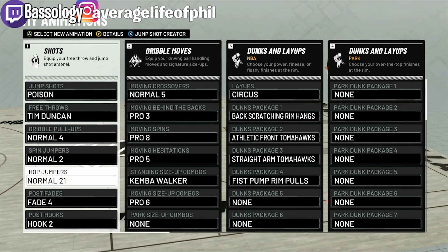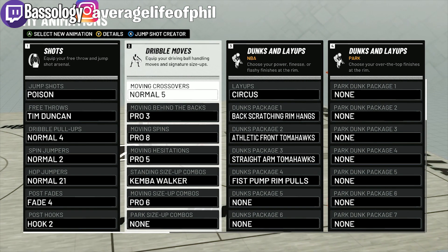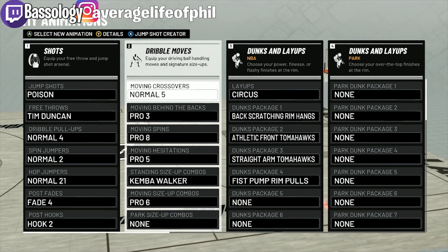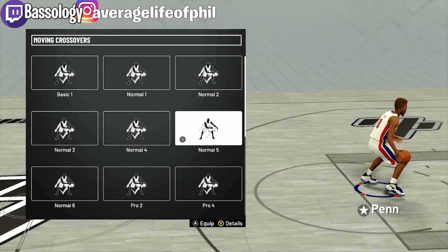Both bases are set to release eight, free throw is Tim Duncan, dribble pull-up is everybody two, spin jumpers normal two, hop jumpers 21. I don't fade. For moving crossover I recently switched to normal five — I felt like this one fit me a little bit better. If you're a slasher, I like to always keep going forward, and with this crossover it pushes you forward.